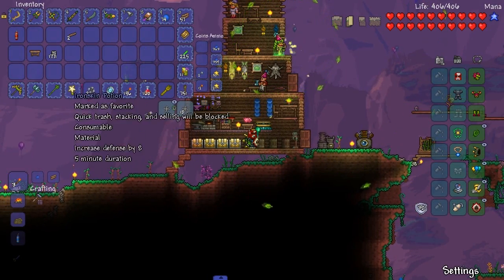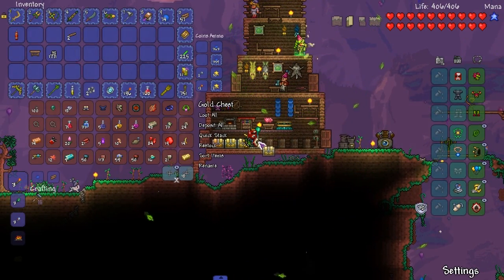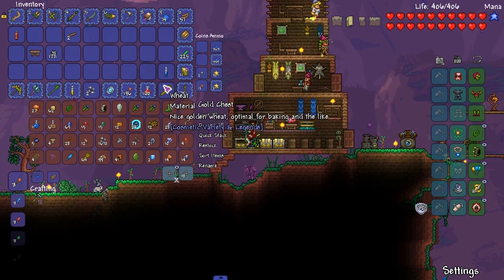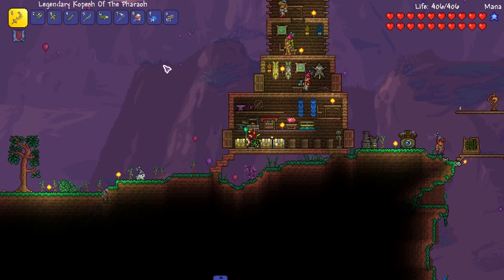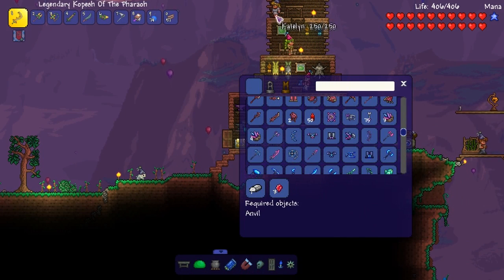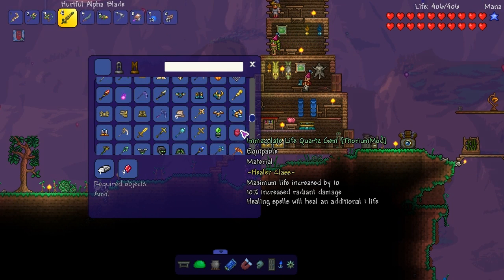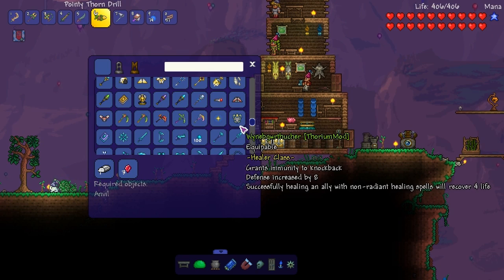So we need gills potions as a priority. I know we have gills potions. And then we can use gills potions, or we can fight the jellyfish dude. That can be something we do.